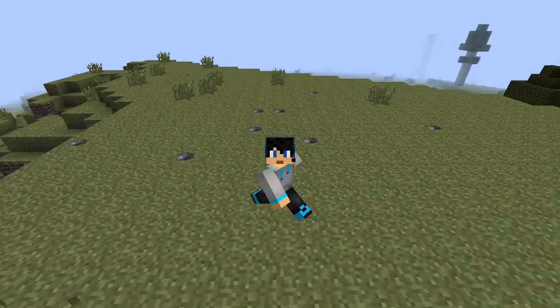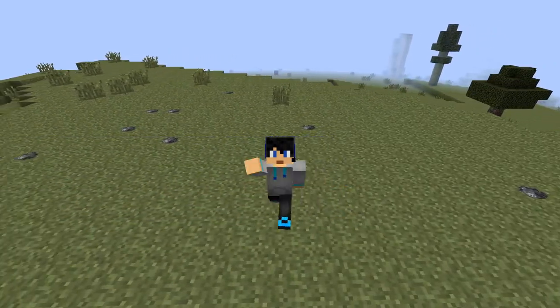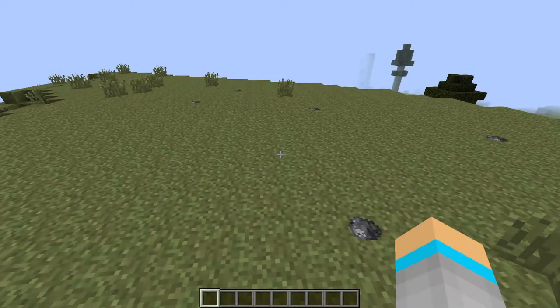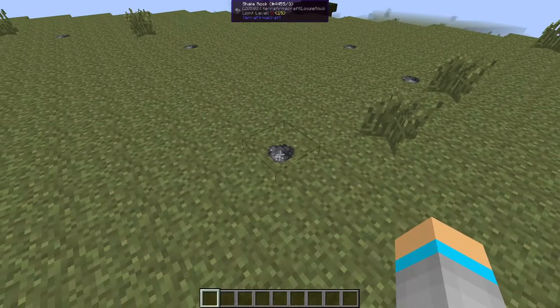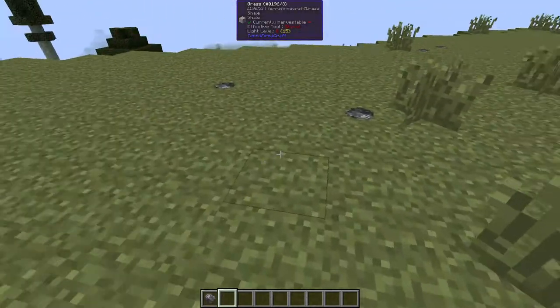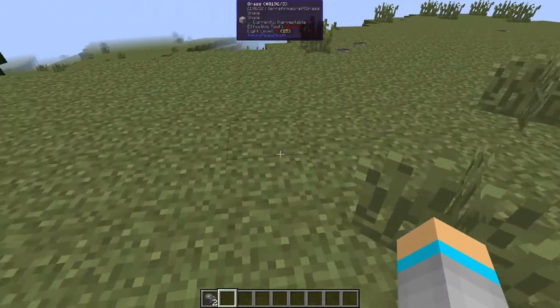Hello and welcome everybody to my full tutorial on napping and stone tools in TerraFirmaCraft. Around the world you will find rocks lying on the ground. These can be right-clicked to be picked up, or can be broken to be picked up.